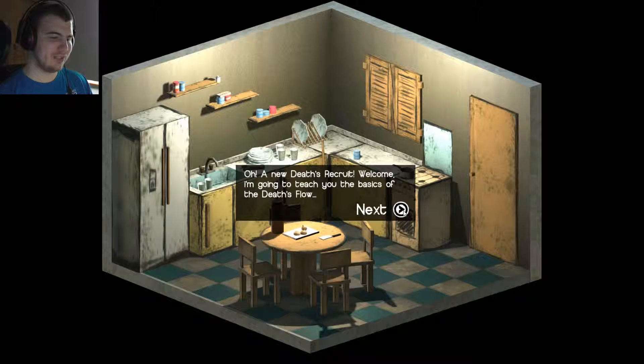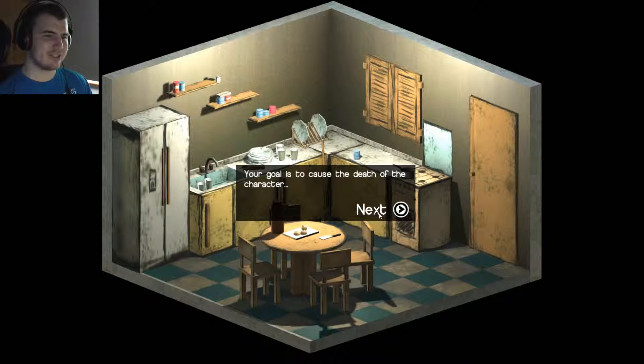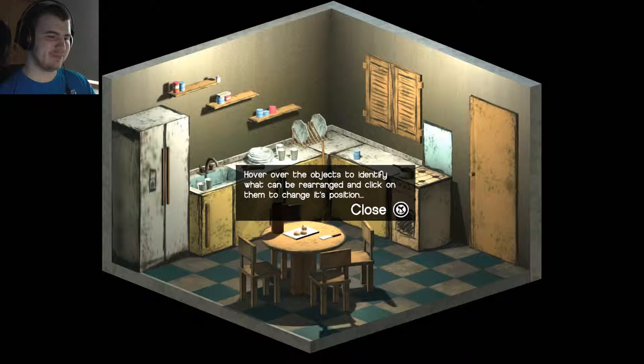A new Death's Recruit. Welcome, I am going to teach you the basics of the Death's Flow. Your goal is to cause the death of the character. For this, you must create a chain reaction rearranging the objects in the scene.